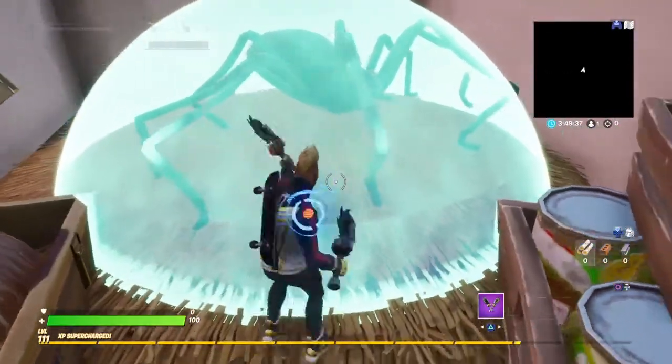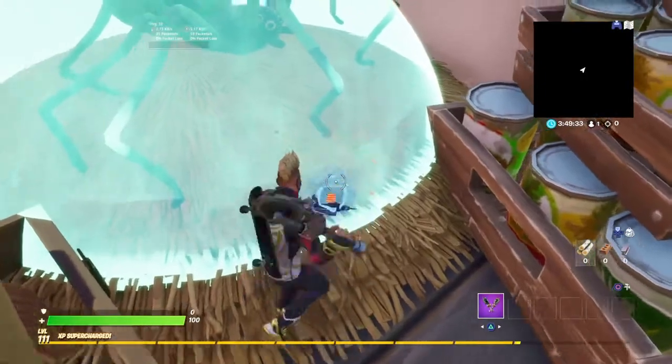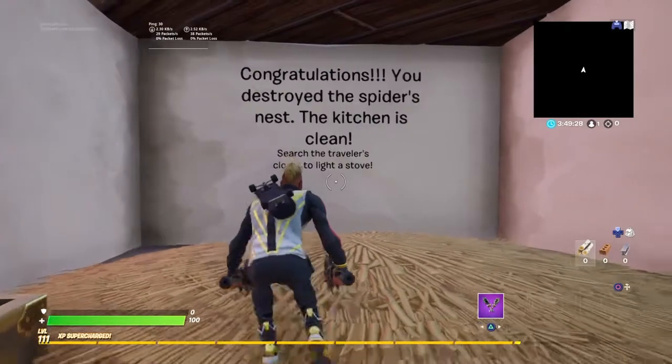You're going to break the spider's nest and then it should kill the spider. Just try to pickaxe the weak points and there that is. Congratulations, you destroyed the spider's nest — the kitchen is clean!